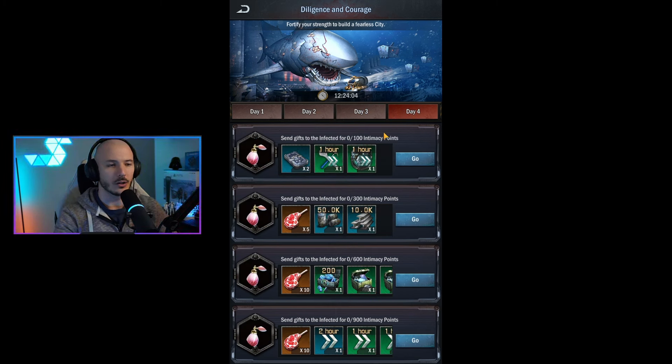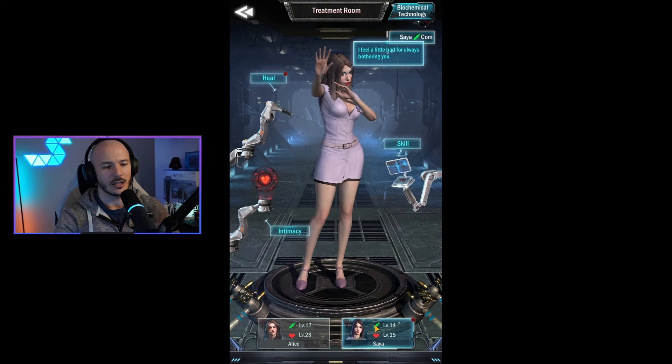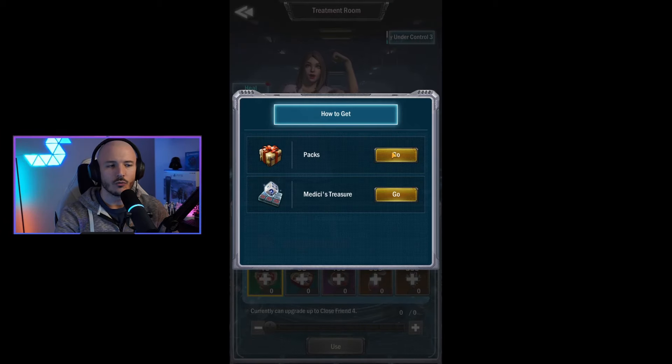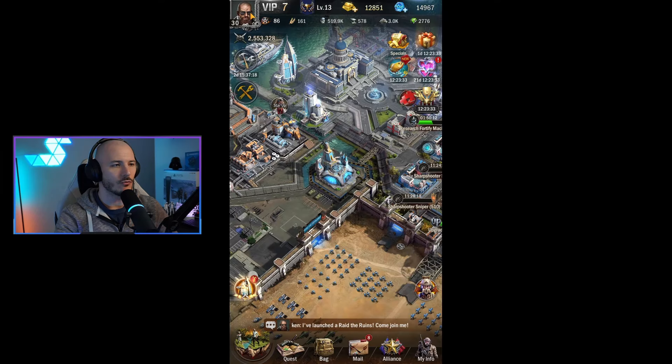Day four, the final day of this event: send gifts to infected for 100 intimacy points. This is to do with your companions within the Biochemical Medical Center. Gaining the actual gifts isn't exactly easy — the main way is through Medici's Treasure, which is only around once a week. So if you didn't do it earlier this week, you might be out of luck. The only other way is through packs, so I'm probably not going to engage in that day of the event, but it's still worthwhile with some decent rewards.